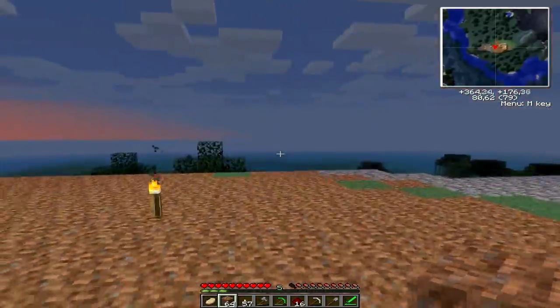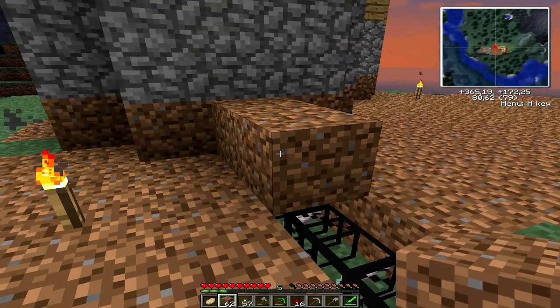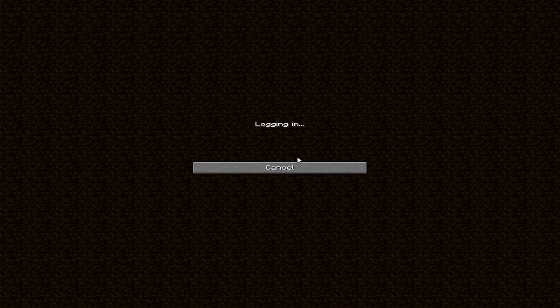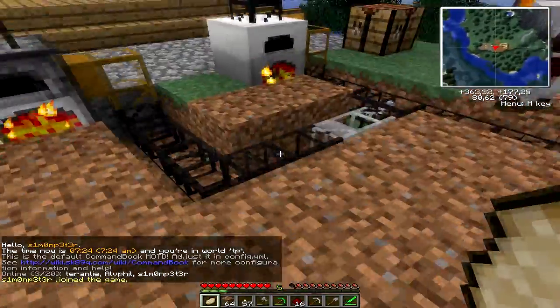Eric, is this iron pipe the right way? Yeah, it is. Okay. Oh crap. The iron pipe stops the fish from going there. Okay, that's good. That was what I was aiming for.